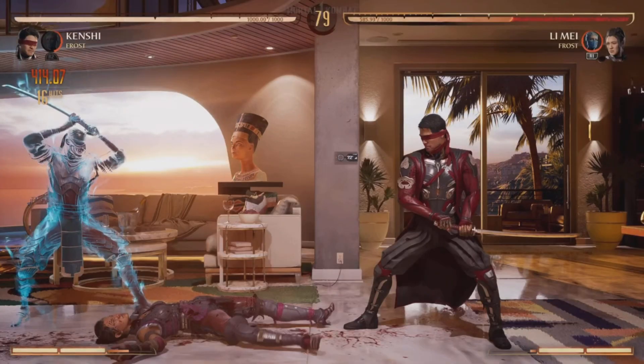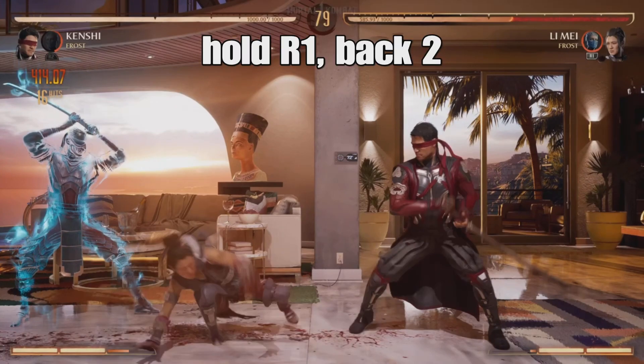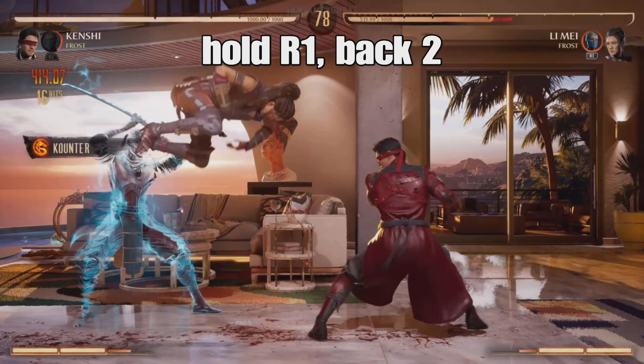The overhead sequence is slightly more complicated, so we'll be breaking it down step by step. First, you're going to do back 2. On PlayStation, that's back triangle. On Xbox, that's back Y. You only want Kenshi to attack for the first part of this sequence, so make sure you hold R1. Don't worry, the rest of this combo does not require further managing between Kenshi and the spirit.